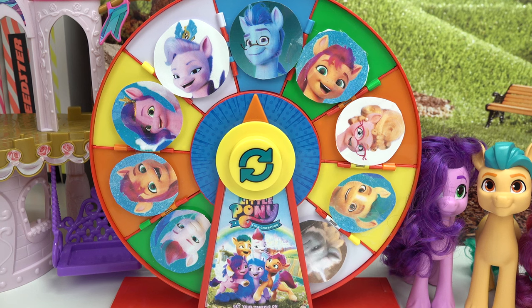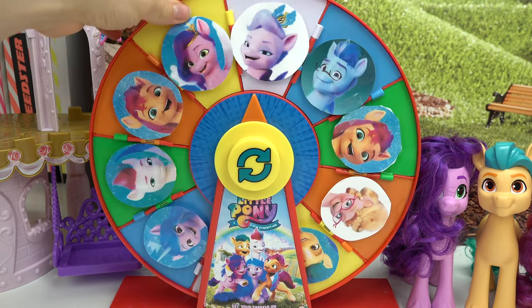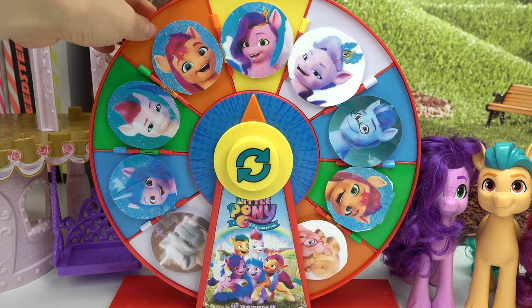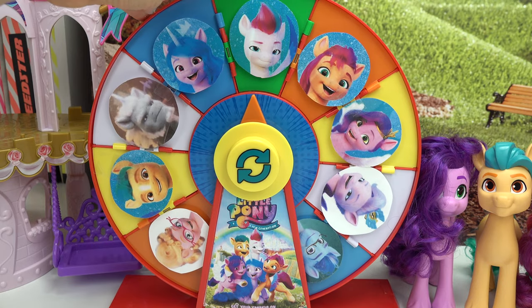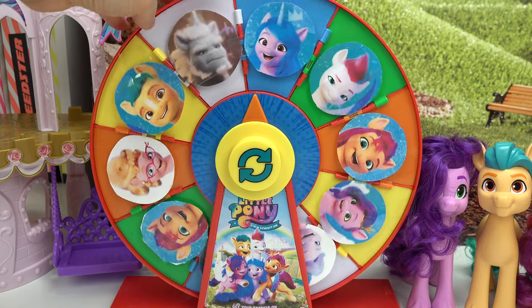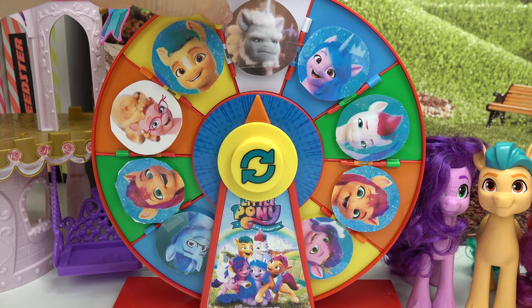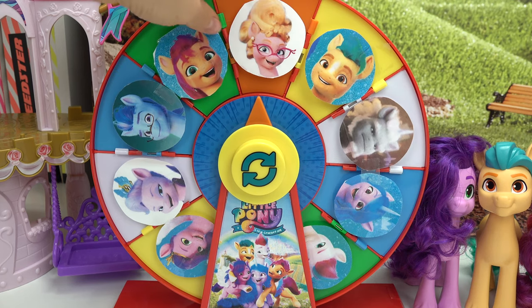Here are our characters. We've got Argyle, which is Sunny's dad, Queen Haven, Pit Petals, Sunny Star Scout, Zip Sandstorm, Izzy Moonbow — she's so cute — Alpha Biddle, Hitch Trailblazer, and Phyllis! And then we have another one of Sunny.